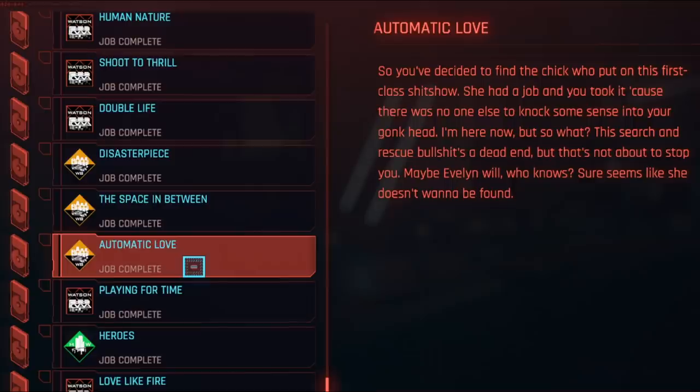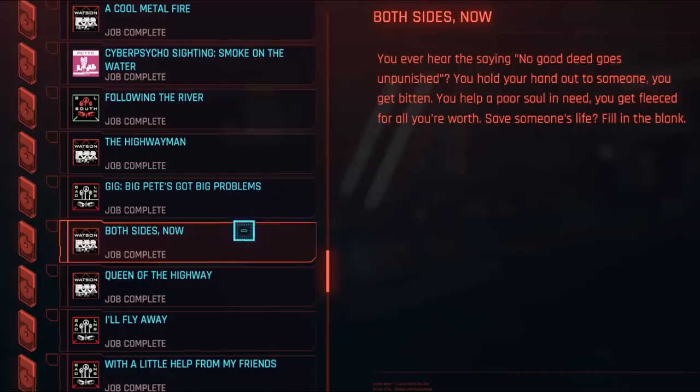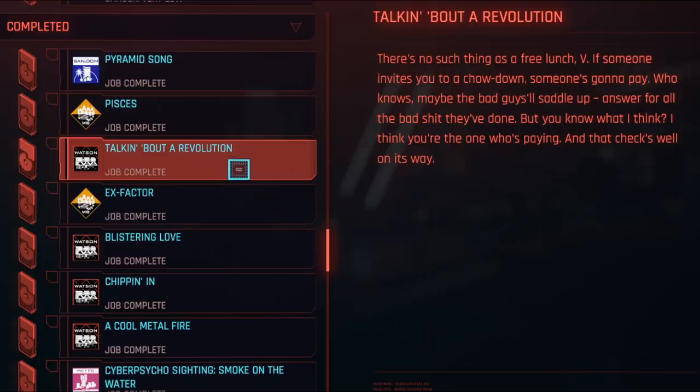It's the quest where you have to find Evelyn and take her back to Judy's apartment. After that quest, Judy will call you up and give you a new quest called Both Sides Now. After you finish that quest she will call you up again and you'll have to do the side quest called X Factor, once again for Judy.